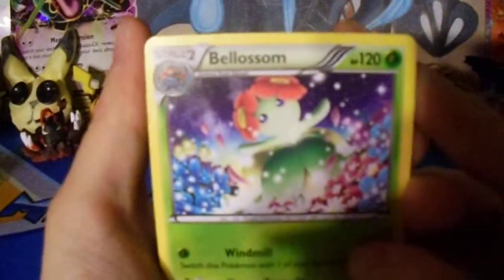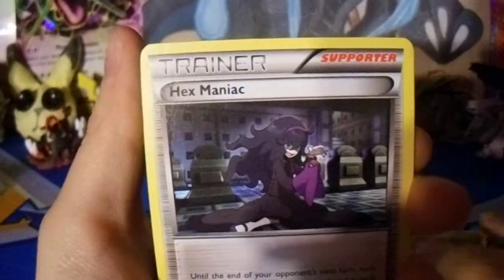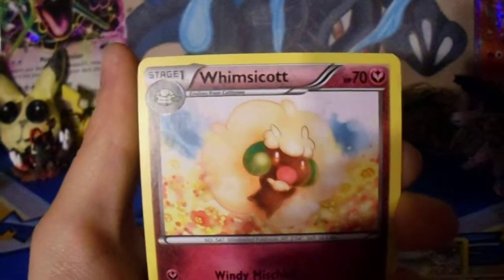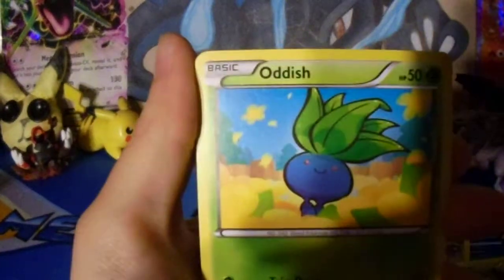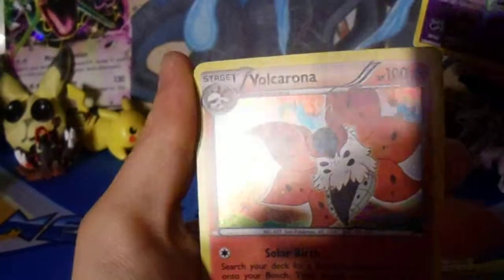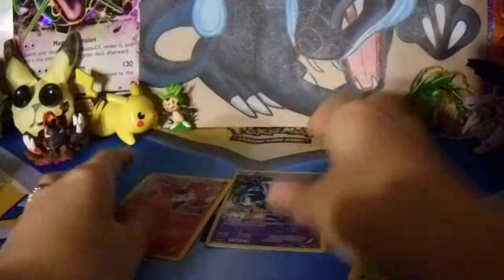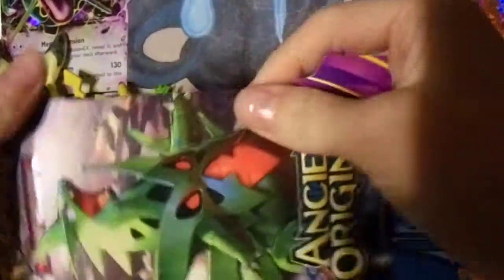So we got a Blossom, a Flore Blossom, Hexmaniac, Hextrainer, Whismacott, Baltoy, Relicanth, Inkay, Combee, Oddish, Golurk Reverse, and Falkorona Faller. Starting off with a holo — that's not too bad.